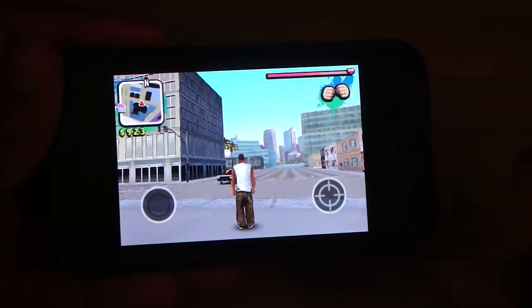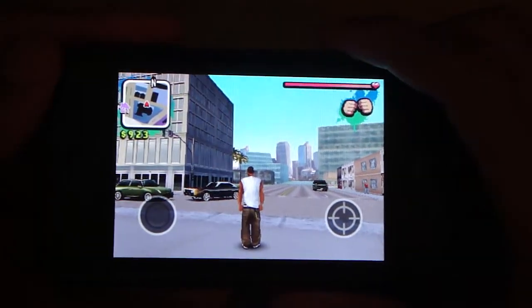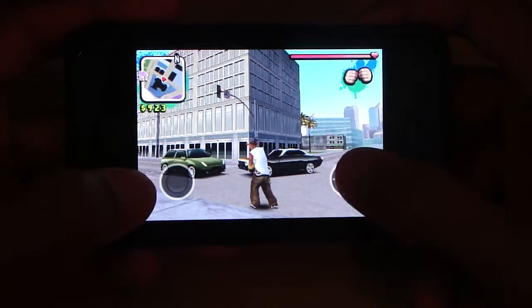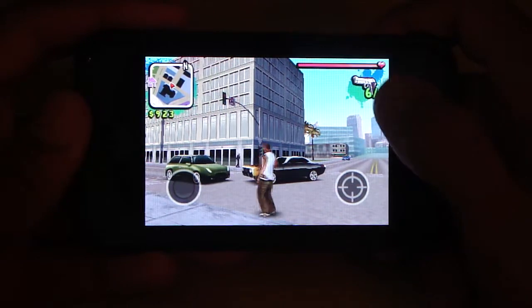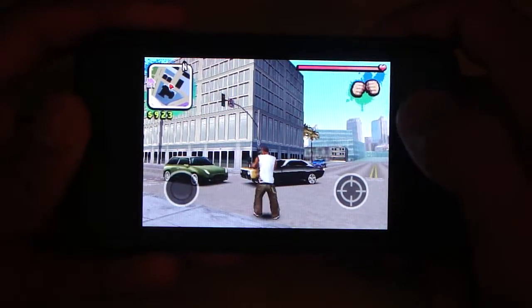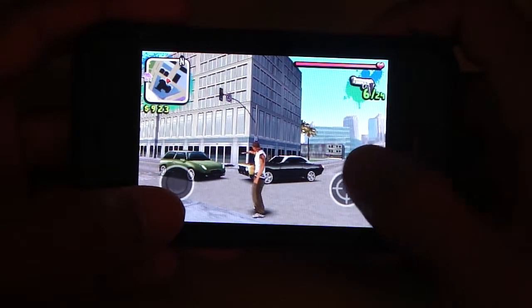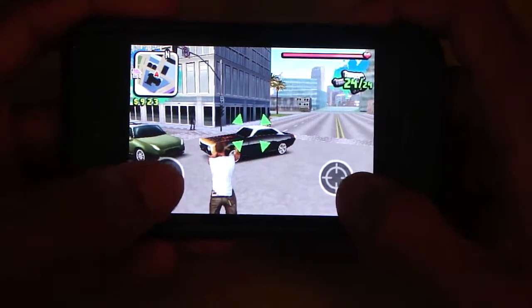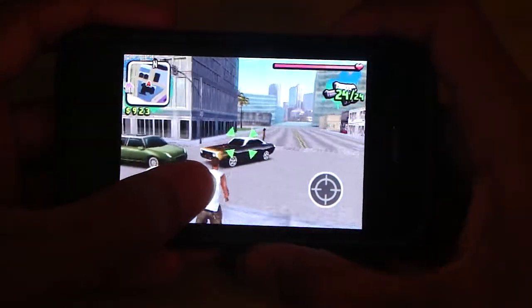So as you guys will notice, you have your map, you have your money — so I have $1,000. You have your movement stick and your punching or shooting button. You can switch your weapons by just tapping this. So I can have my fist, I can have a gun, or I can have two guns. I'm going to have two guns. And I can move around, and you lock on by tapping the object you want to lock onto.